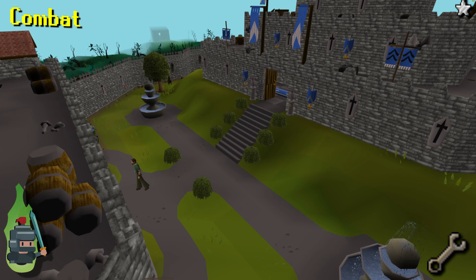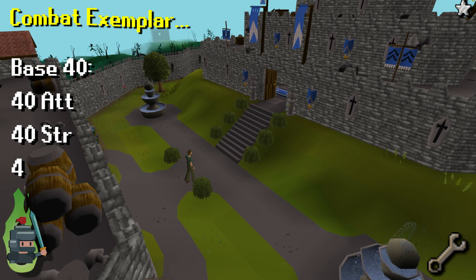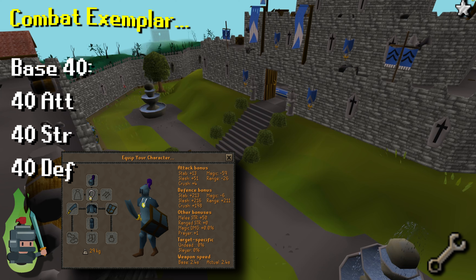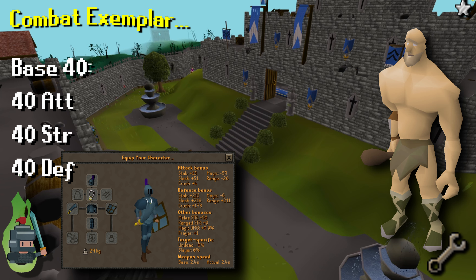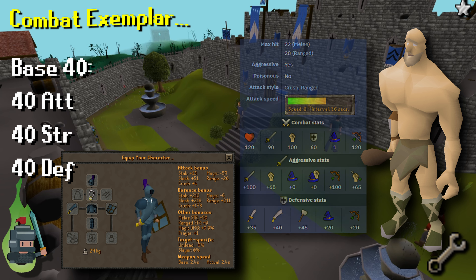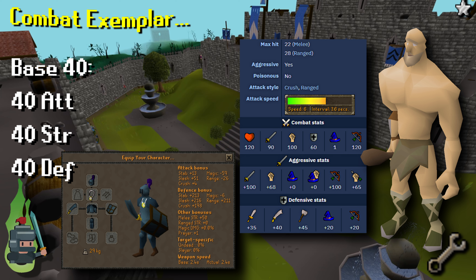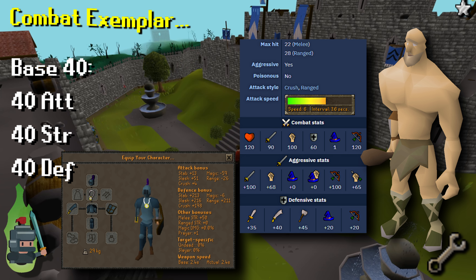To help illustrate the concepts covered, let's take the example of a player with base 40 stats, full rune armor, an amulet of power, and a rune scimitar going to fight Obor — one of the free to play bosses. The first thing to do is head over to the OSRS wiki and check Obor's stat page. This tells us he is most susceptible to stab as his defensive stat in that area is lowest, then slash, then crush. However the difference between them isn't very big so we can probably use whichever weapon we want.